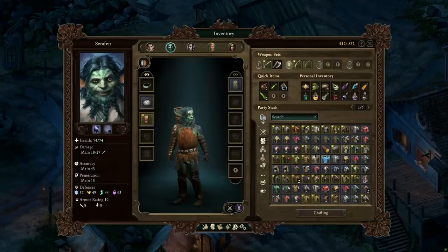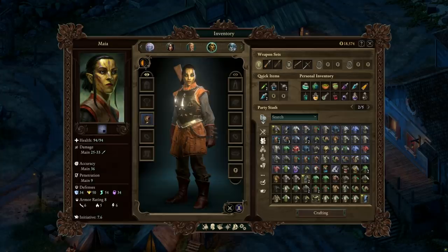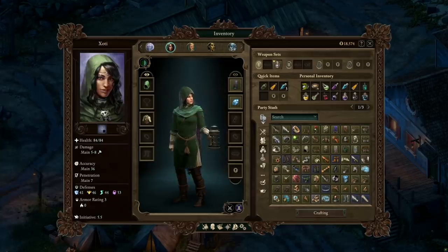Aloth or Seraphine are good choices for an offensive spellcaster, while Adair and Maia serve as good defenders or strikers, with Maia having the long-distance advantage of the Ranger class. Jyoti and Palagina, a priest and a paladin respectively, are great support options.